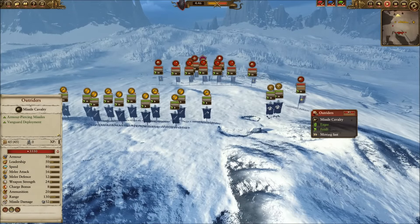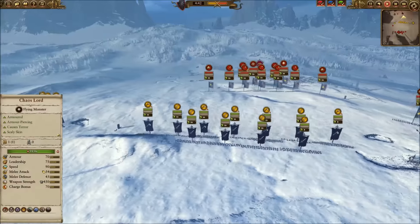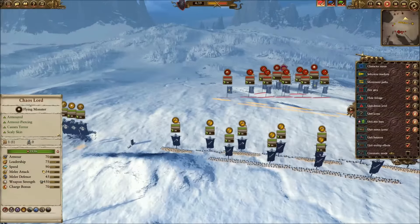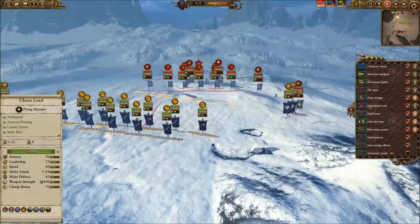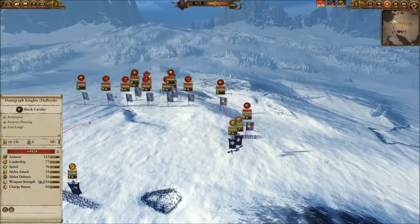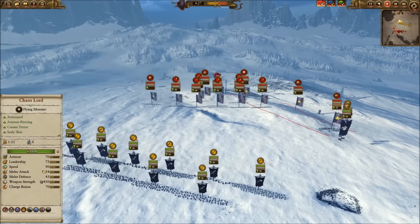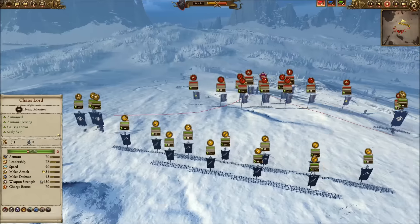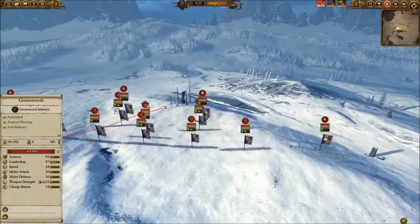Right away I see those Outriders are close, so I'm going after them with two Feral Manticores. The others I'm pulling towards the center to see what opportunities arise. I'm also moving my infantry up closer to his line. I decide to hit Karl Franz and the Light Wizard simultaneously with my flying units and begin to pursue that avenue.